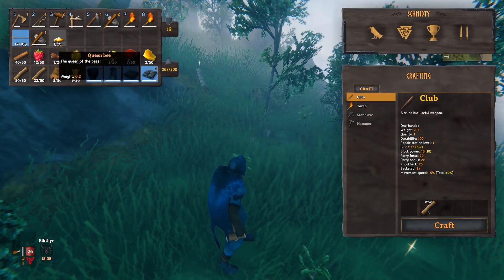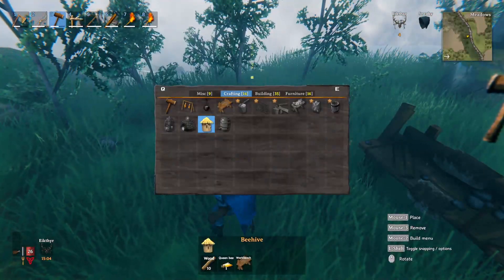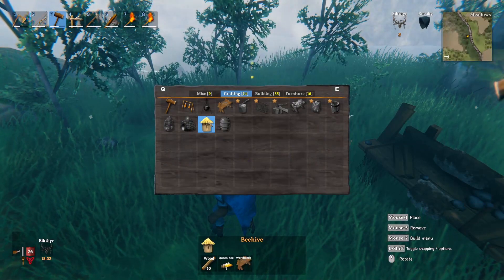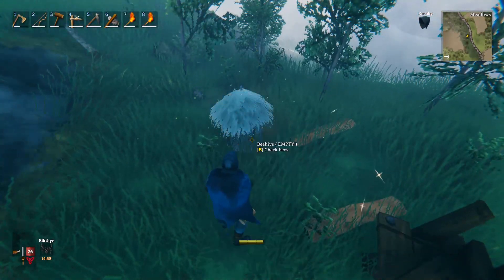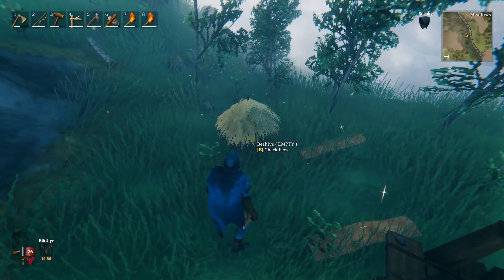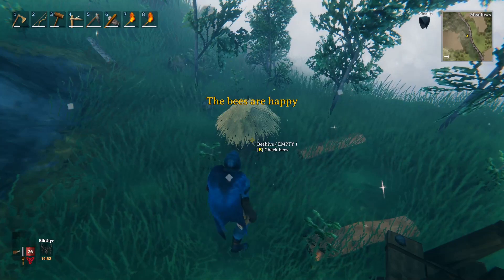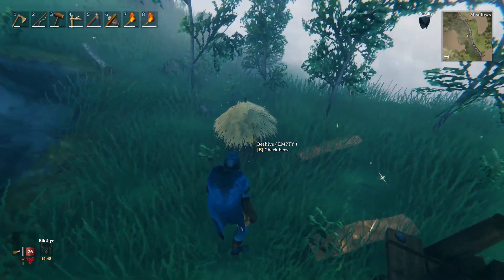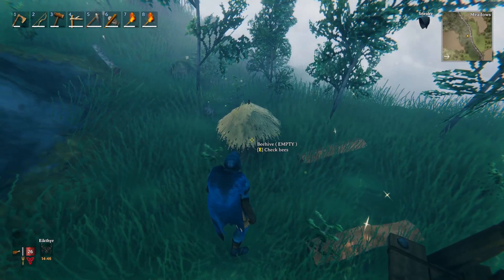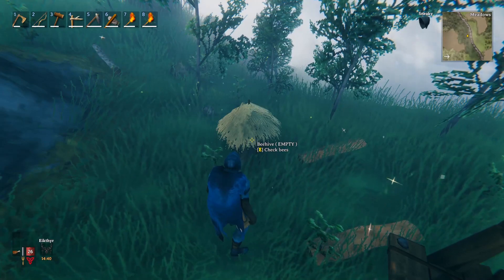Once you've got the queen bee, as long as you have a workbench nearby, you can create beehives in the crafting menu. You can put them pretty much anywhere as long as they're not covered. Sometimes when you check the beehive it'll say it needs open space. But in this case it says the bees are happy. Give it some time, come back, and you'll be able to collect honey. That's pretty much how you get honey.